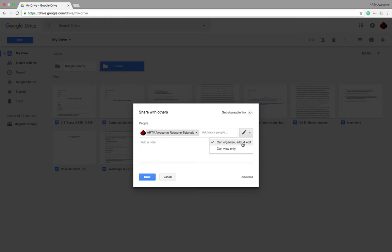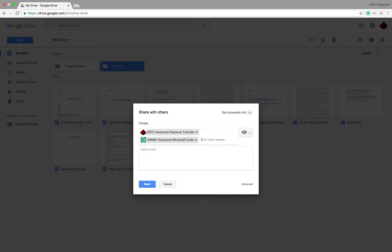On both of them you're going to want to say can view only. That way I think it can copy — if not, then I'll post another video letting you know. So the email for that one is — that's the email for my ART Awesome Redstone Tutorials. The other one for the mods is the normal one without the two. So you can either send it to both, and you can send it to both. Either way you'll get it. You're probably going to want to send it to the AMMS one more often than not, because that one I check more often, it's my home account.